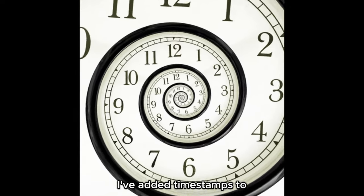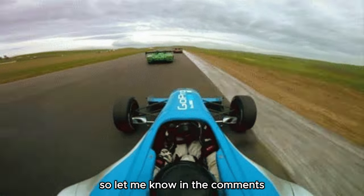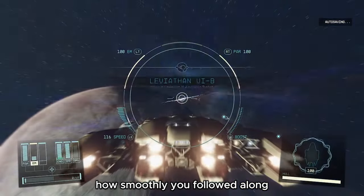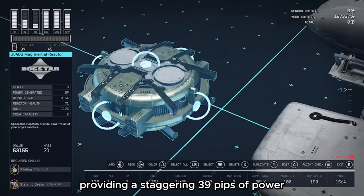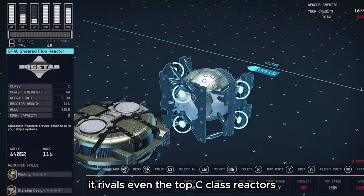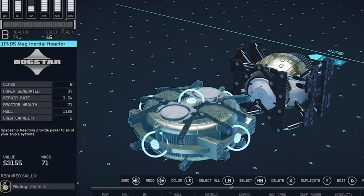I've added timestamps to effortlessly navigate this tutorial, and I'm going to try a faster approach to the build guide - let me know in the comments how smoothly you followed along. To max out this build, we are integrating the cutting-edge 10-4DS reactor, providing a staggering 39 pips of power. It rivals even the top C-Class reactors while being half the size, resulting in a lighter, more agile ship.